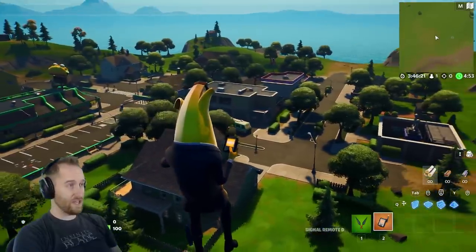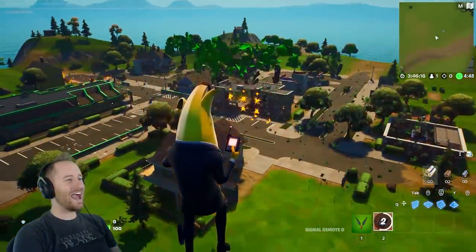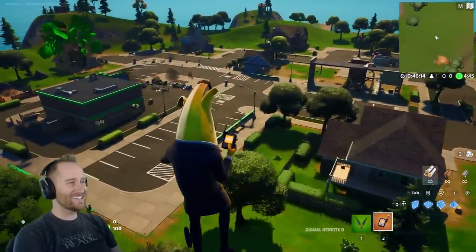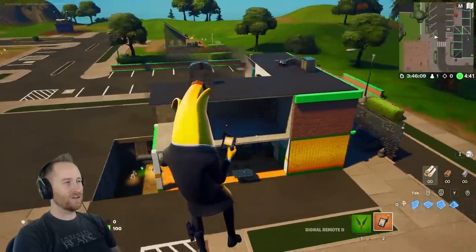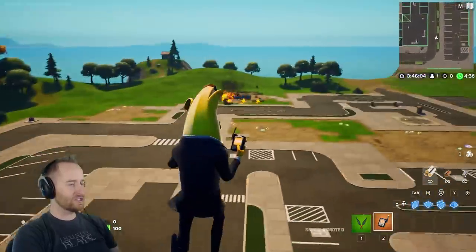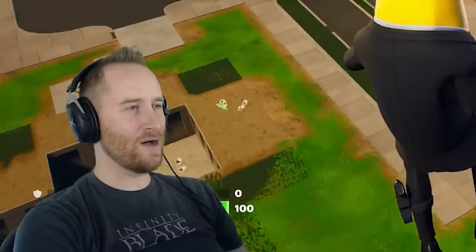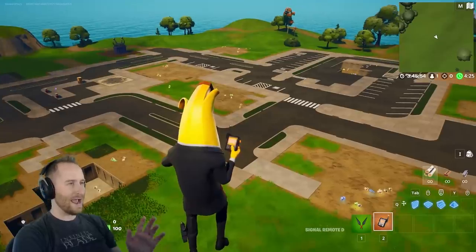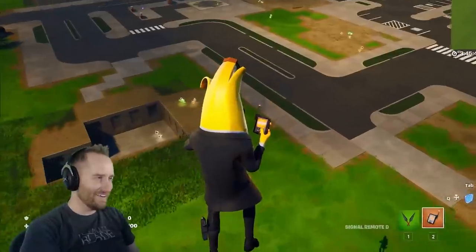All right, you guys ready for this? Three, two, one. Goodbye, Greasy! Oh ha ha ha ha! That was awesome! Wait, let's make sure we get all of the buildings — they have to all crumble. They're still crumbling, slowly. Oh wow, we still got explosions going. Yes! It totally worked! Let's reset everything — I want to see it all explode again. Even though there's no houses. Three, two, one! That was awesome!